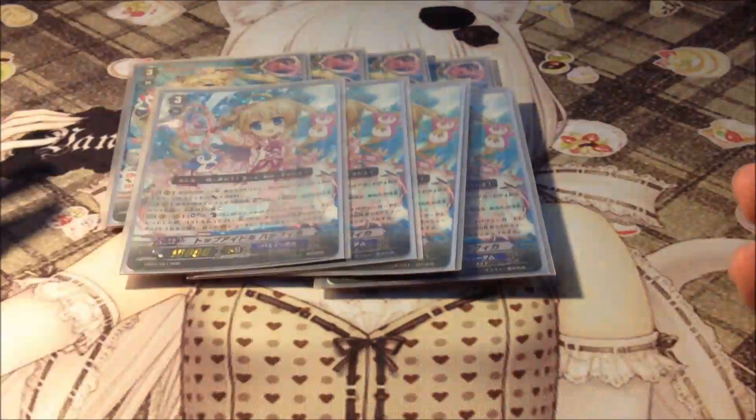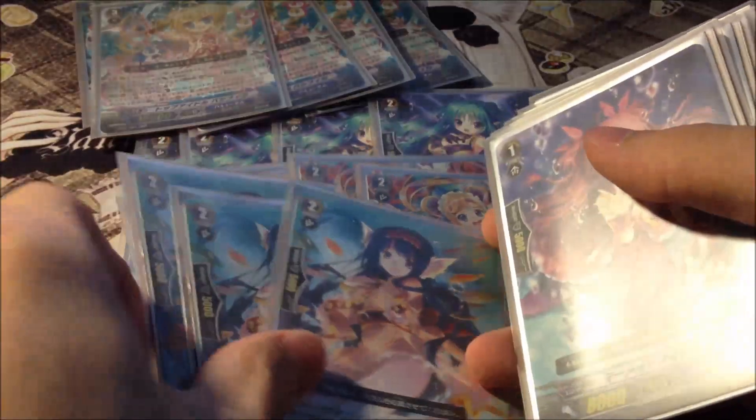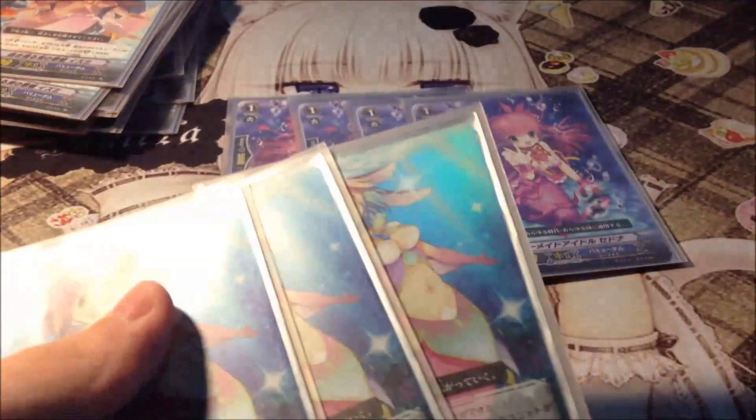Grade 2s: 4 of the Crosswrights, vanillas, 4 of the Perla, 3 10k interceptors. Grade 1s: 4 8k vanillas and 4 perfect guards.